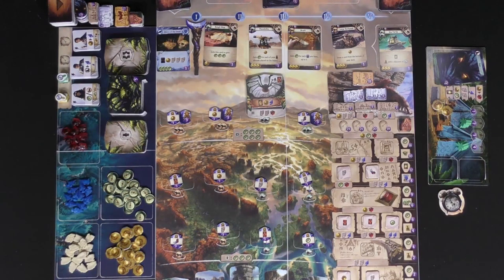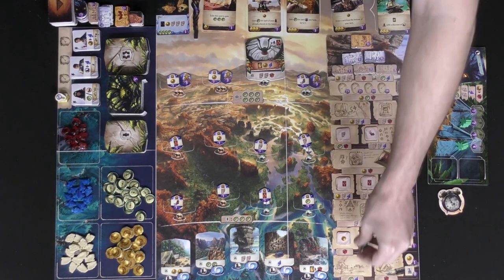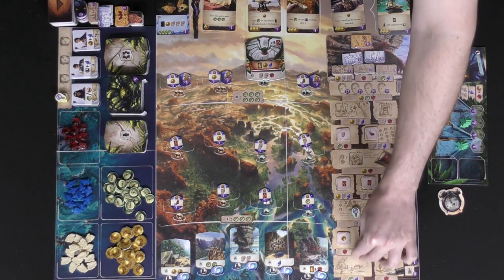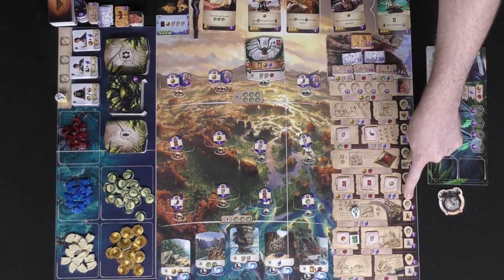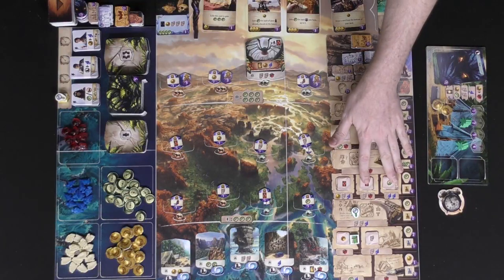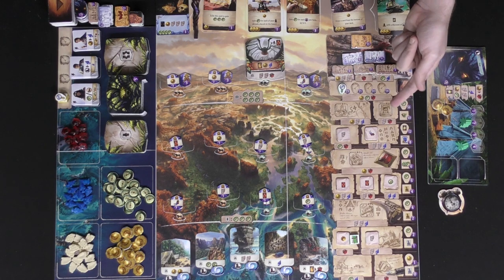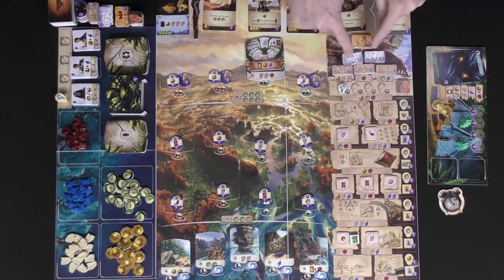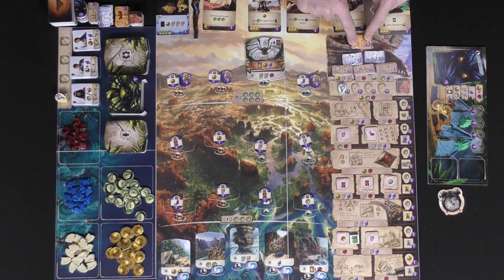Another thing you can do is use your research tokens to progress along the research track. You'll pay a cost and move your research tokens up, gaining points and unique benefits as you do so. There are also unique benefits for trying to get to the top of the track, gaining a lot of points at the end of the game if you get there. Another way to gain points is by gathering these with their various — or cumulative — costs if you go for the higher ones.